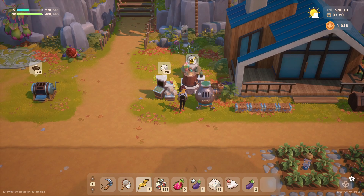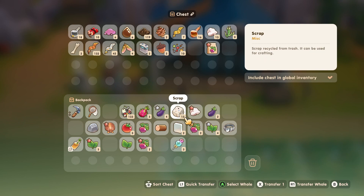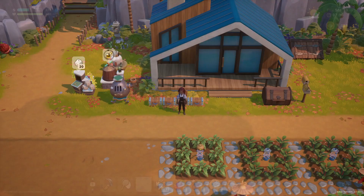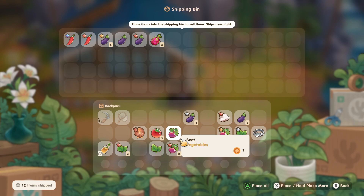It requires ten. Gold kelp is hard to make. Let's transfer some other stuff away and sell some of these.